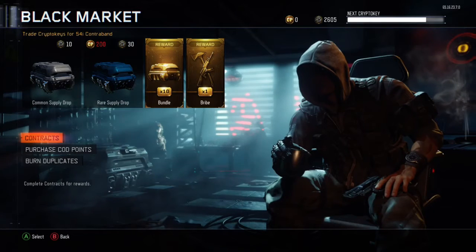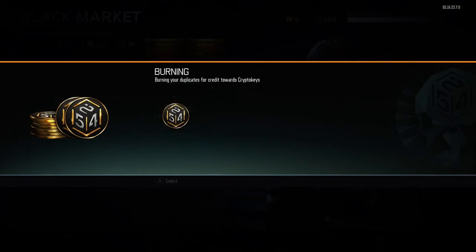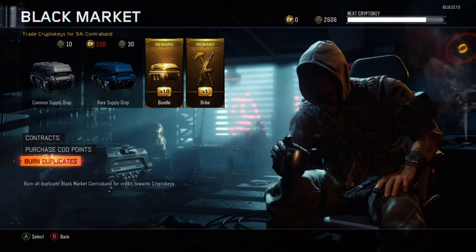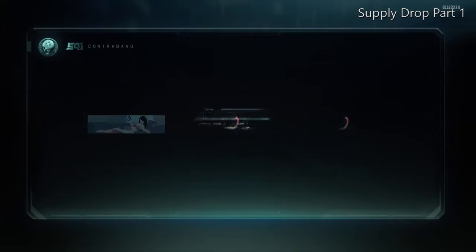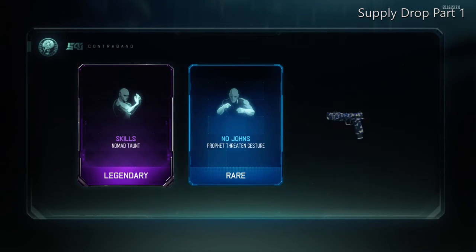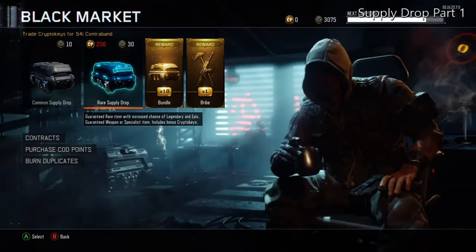I'm not sure about these legendary variants either — I'm not exactly sure what they do. I guess I really don't even know what they do; they don't really help the gun make it better as far as I know. The variants don't really improve the gun, so I don't really understand the whole purpose of having a variant. At least it's not like Advanced Warfare where the variants made the guns a lot more powerful and unfair.